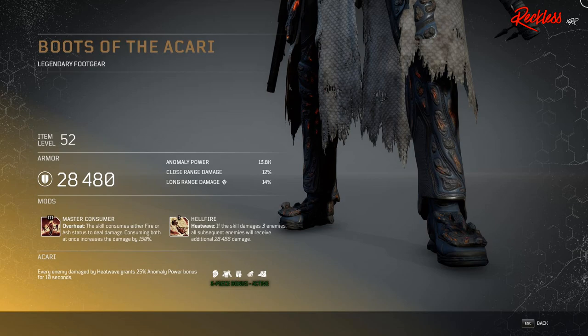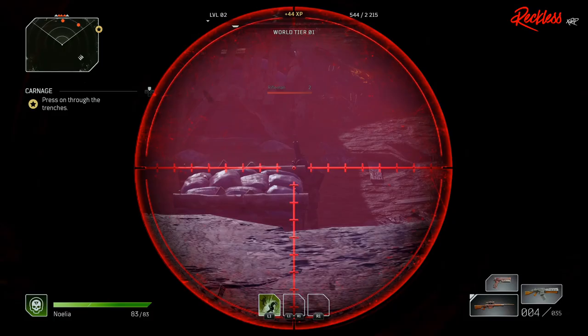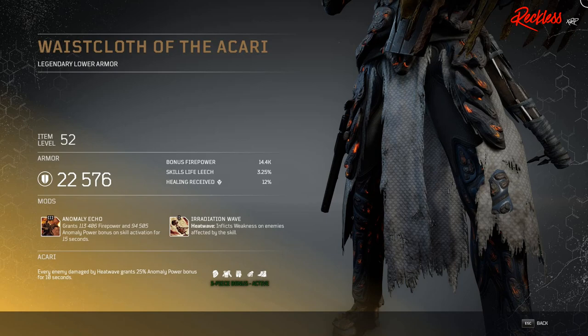Consuming both at once increases the damage by 150%. Then we have the Gauntlets of the Ikari — these are legendary gloves. The Tier 3 mod is called Strength from Fire, which has to do with Heatwave: using the skill grants a 15% weapon damage bonus for each affected enemy for 10 seconds. Then we have the Helmet of the Ikari, legendary headgear, with the Tier 3 mod Fire Tsunami, which increases the width of the firewall. Finally, the Waste Cloth of the Ikari is legendary lower armor with Tier 3 mod Anomaly Echo, which grants X amount firepower and anomaly power bonus on skill activation for 15 seconds.